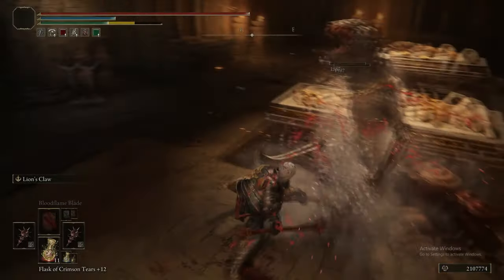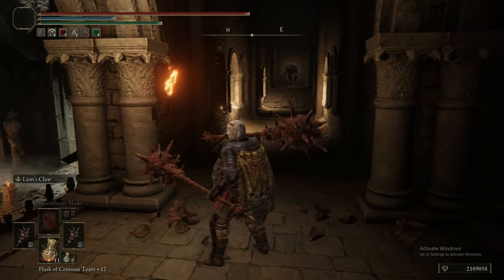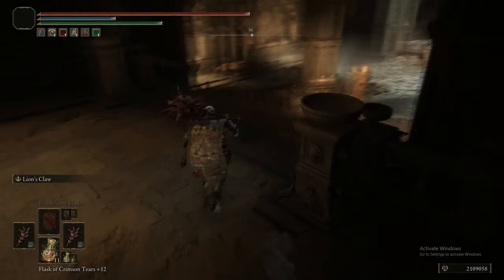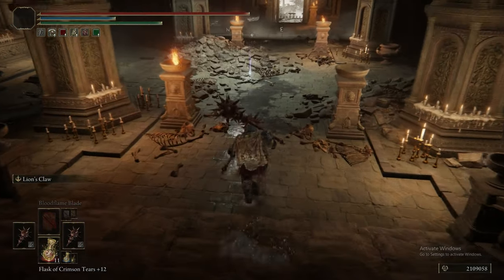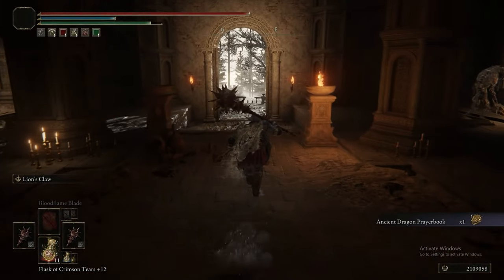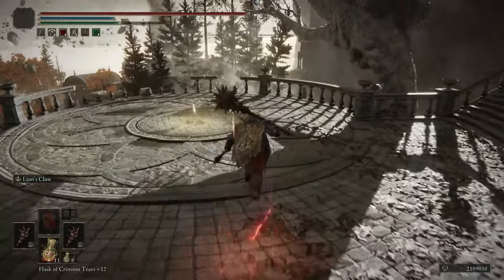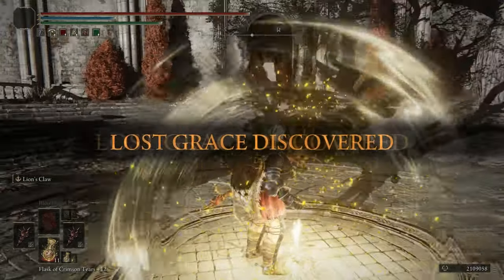At this point we should have changed our gear back. You should be taking the Prince of Death's Pustule off because you're not going to be encountering Deathblight again in this area. We're just grabbing the Ancient Dragon Prayer Book and then running out — there's no point fighting everything in that room.